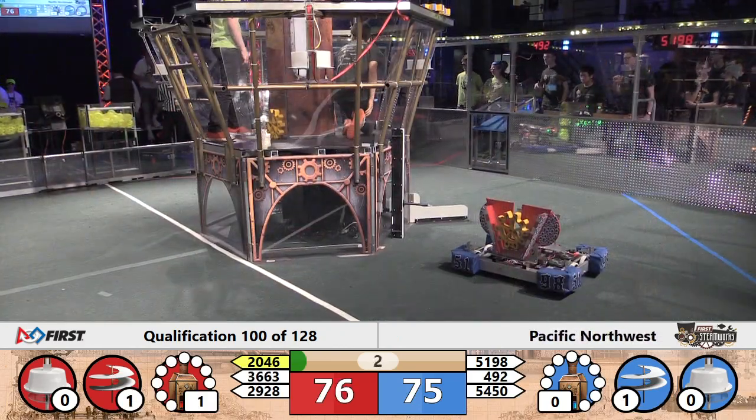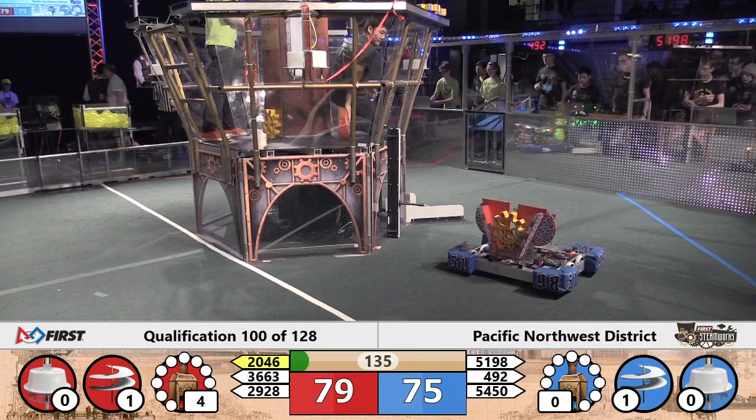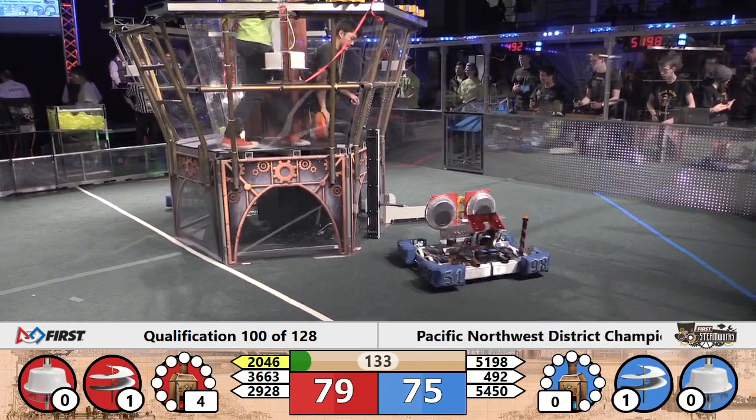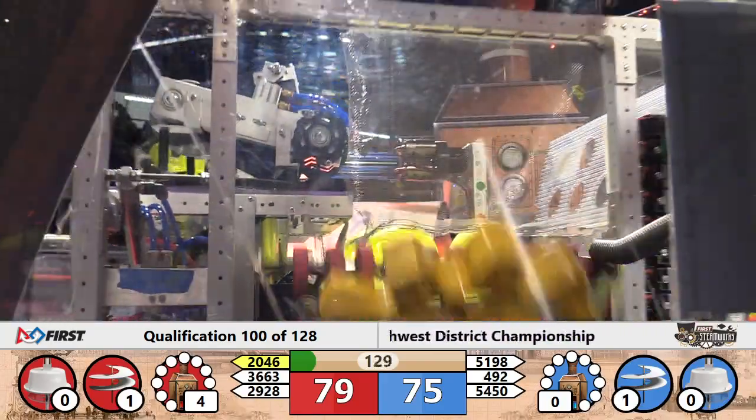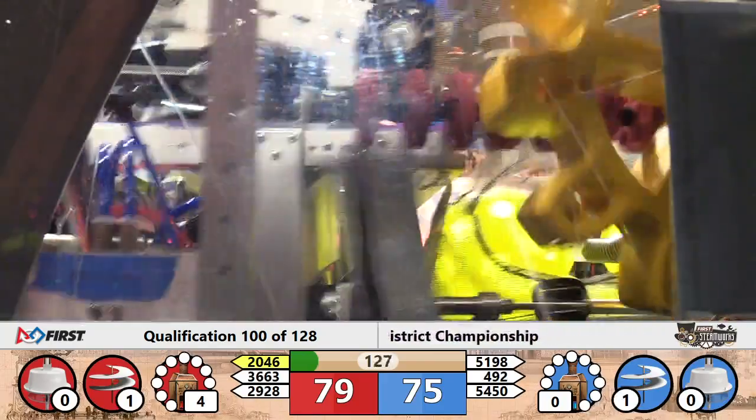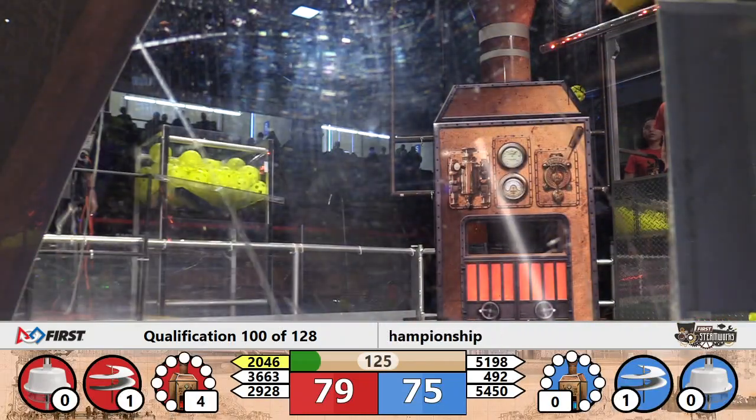Red alliance sending some fuel in the vicinity of their boiler. Looks like it was 2046 that made that assault on the boiler — only four kilopascals generated, but that currently is the margin: 79 to 75.